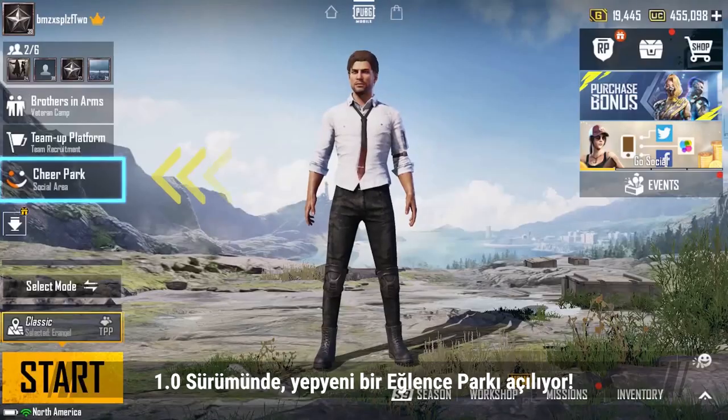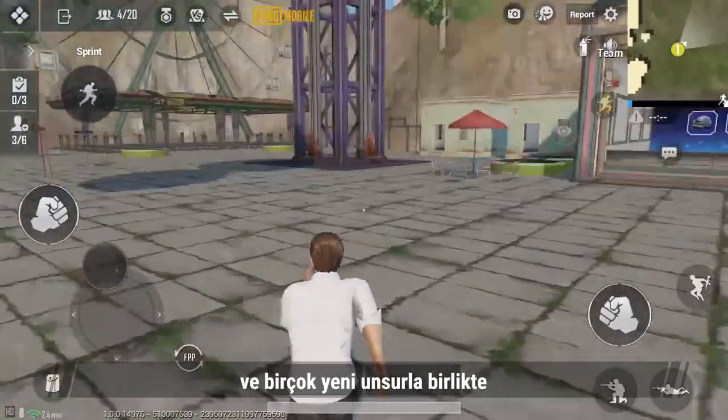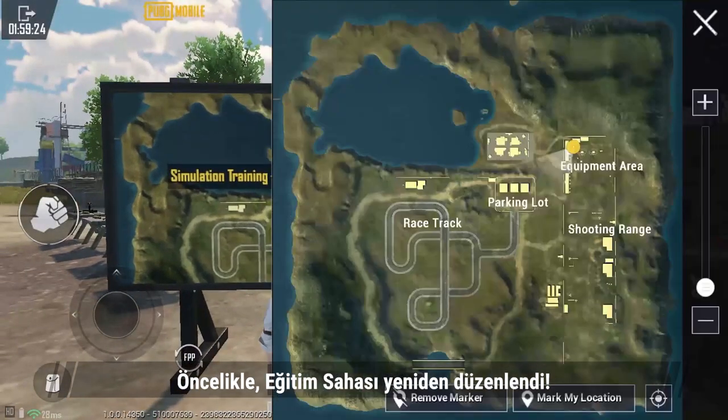In version 1.0, an all-new Cheer Park will be unveiled. With fully upgraded features and many new elements, you'll be able to experience a whole new level of fun. First of all, the training grounds have been remade.